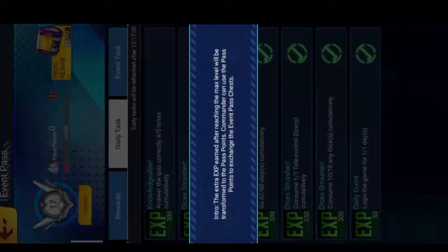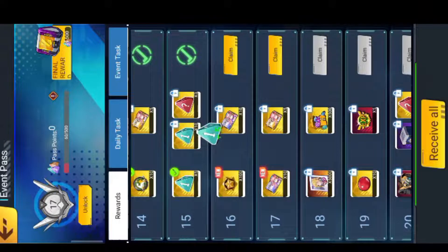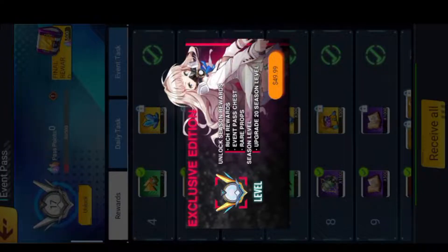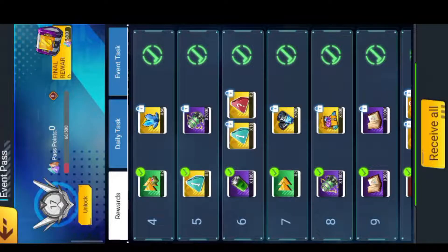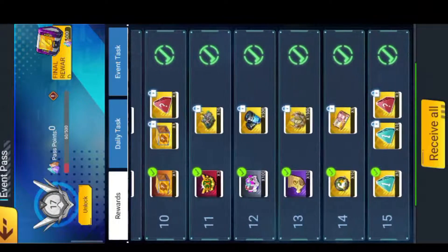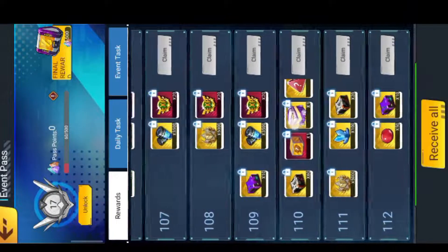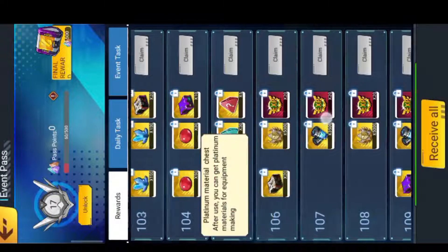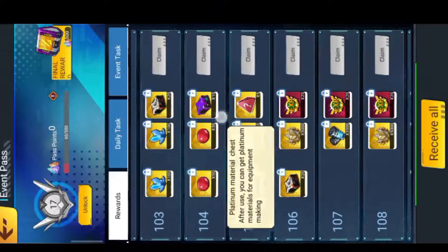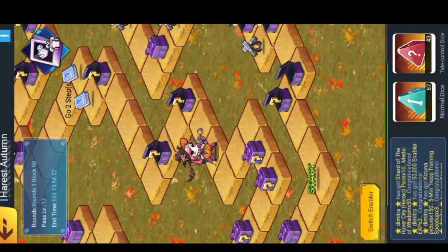When you complete these tasks, they give you EXP, you fill this bar, rise your level, and claim rewards. There is a paid pass — which is quite expensive — that unlocks an extra reward line, but the main line is free. The ultimate reward at the top is a random element box at level eight, plus a very nice amount of platinum. So don't miss this event and do it every day.